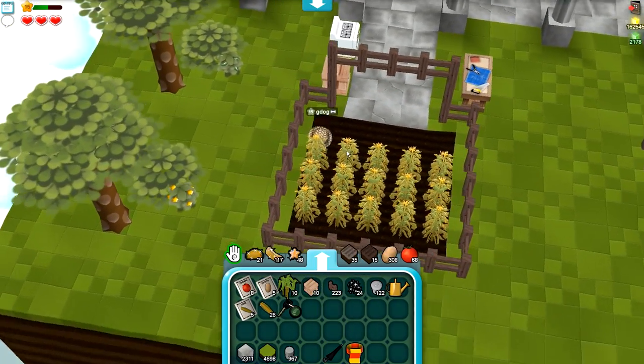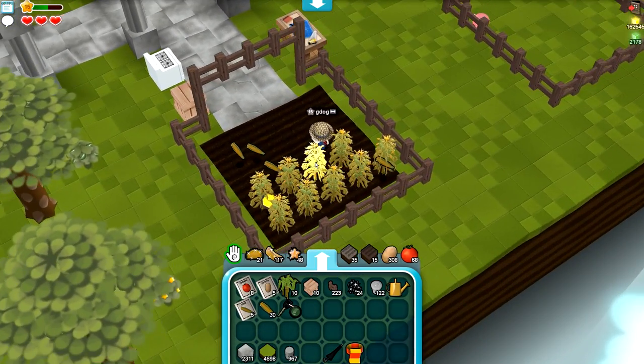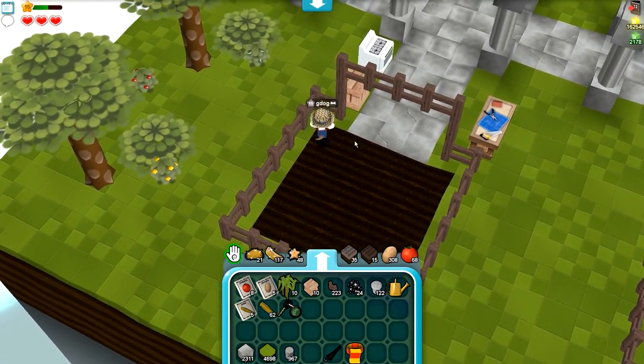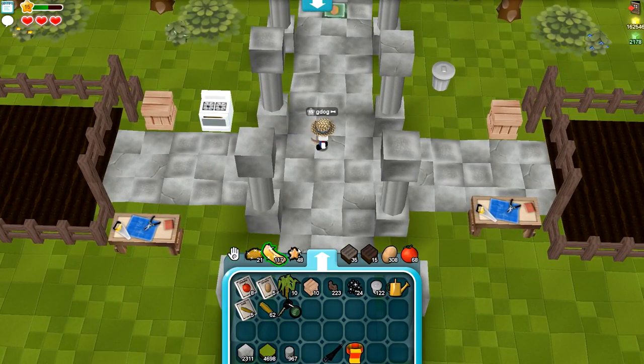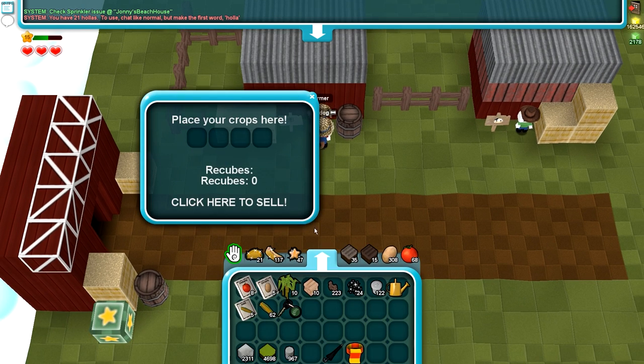Let's grab the rest of these and go see how much they sell for. I want to keep a few because I think we can cook with corn. So we get four recubes per corn — that's pretty good. We spent 120 cubits to get 30 seeds, with five left over. If we put all of them in we're going to get 248 recubes, so that is definitely good profit on the corn.